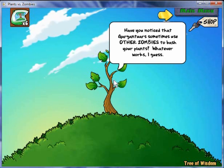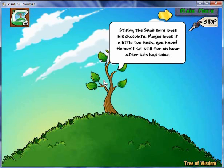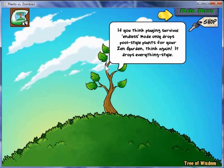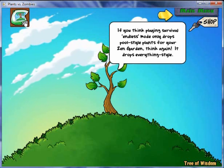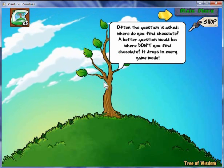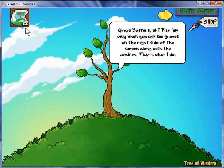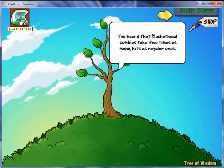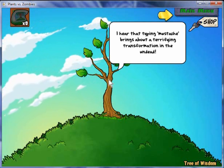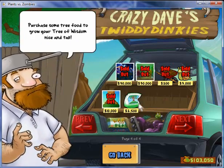Some of the information is not that useful, but some of it I have to say is kind of interesting. For example: Gargantuars use other zombies to smash plants — we've seen that before. I also hear that typing 'mustache' brings about a terrifying transformation in the end — we'll actually show that. So basically, that's what all this is going to be; it's going to take some time to actually do.